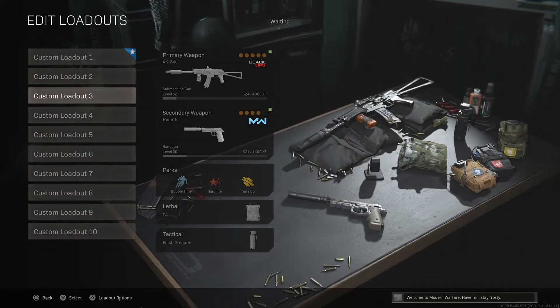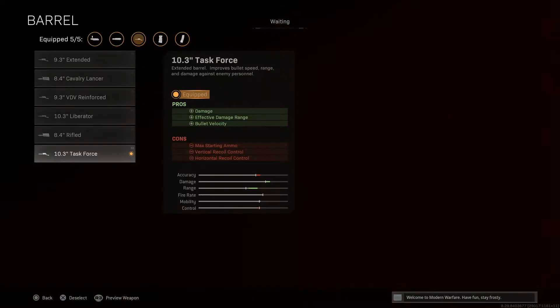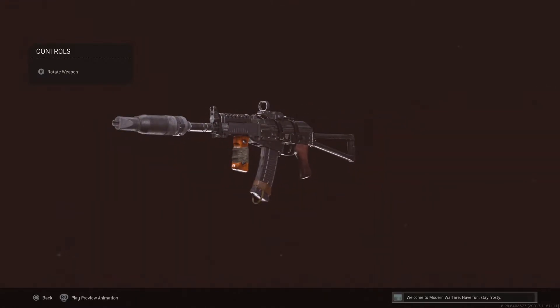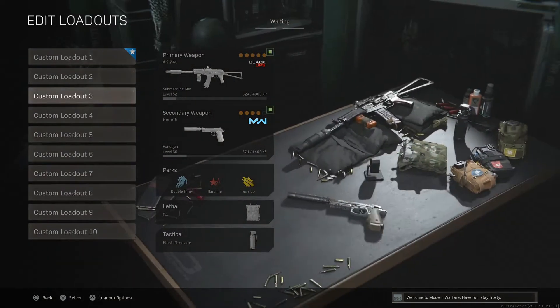Moving on to the third one, and this is such a fun weapon to use. If you didn't see my video on the AK-74U yesterday, be sure to check it out on the channel. I have actually made a little bit of a change to the class setup from that video. We've set the AK-74U up with the GRU suppressor, the 10.3 inch task force barrel, the Microflex LED optic, the VDV 50 round fast mags, and last but not least the SPET NAS speed grip. You'll have so much fun with this — I actually paired it with a sniper on the Rebirth side of things and I had an absolute blast.